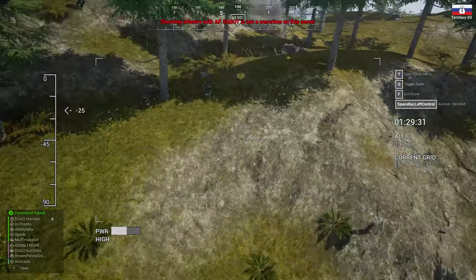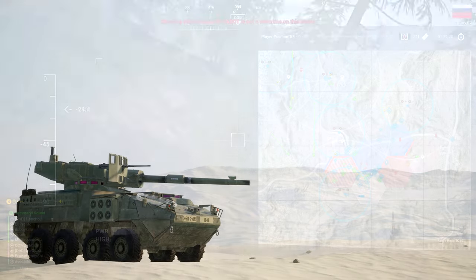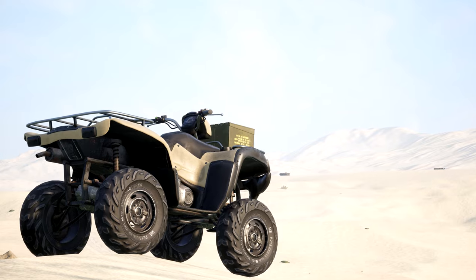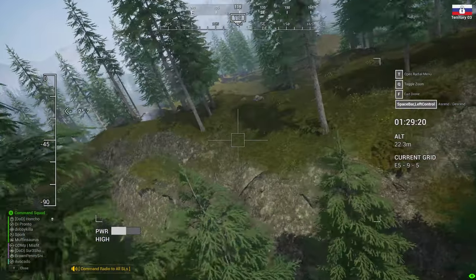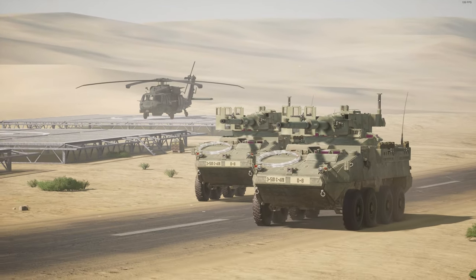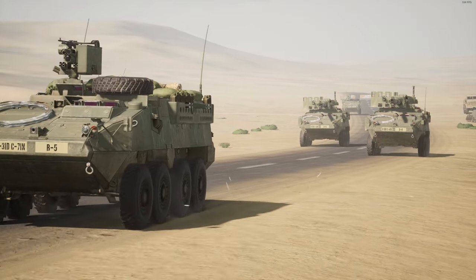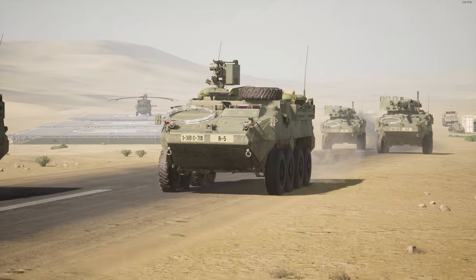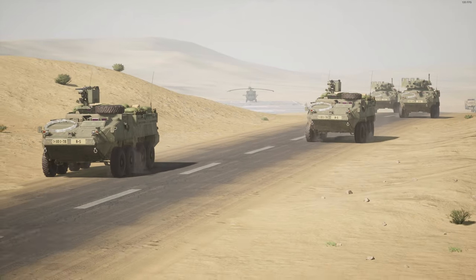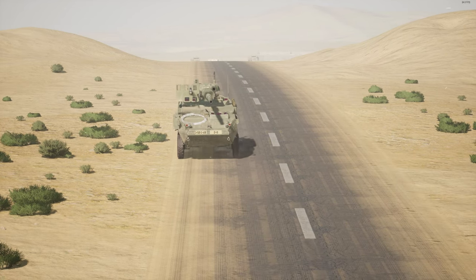Right, now that's out of the way, let's dive into this. The two new vehicles we are getting in Squad are the M1128 Stryker MGS and the quad bikes. For those of you who aren't as clued up on your military vehicles, the M1128 Stryker is basically the infamous Stryker M1126 chassis, only with a 105mm M68A2 rifled cannon.